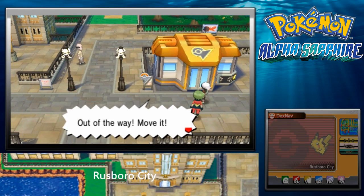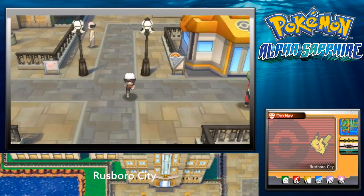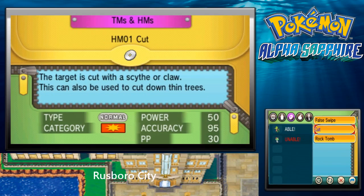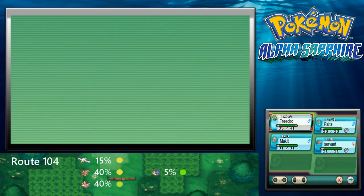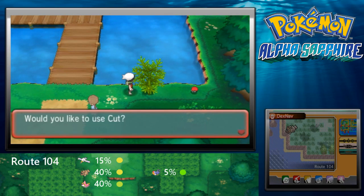Team Aqua member says: 'Out of the way! Don't take those parts!' In the original Ruby, Sapphire and Emerald it was 'don't take my goods' — with 'goods' in capital letters. Let's see if Makuhita can learn Cut. Actually, I don't even have it in my party. I went ahead and caught a Zigzagoon and named it Servant — that's going to be my HM slave. Unfortunately Makuhita can't learn Cut, so we'll have to use Zigzagoon instead.